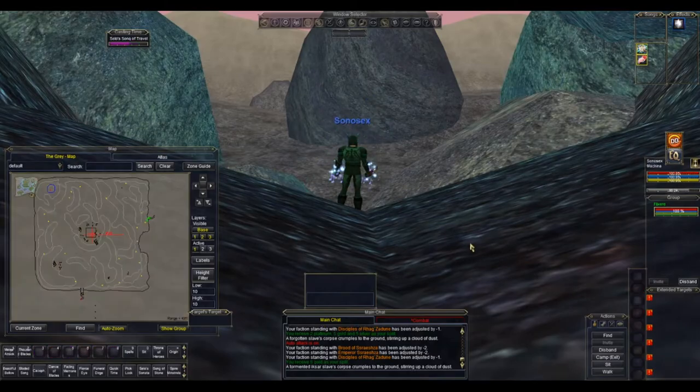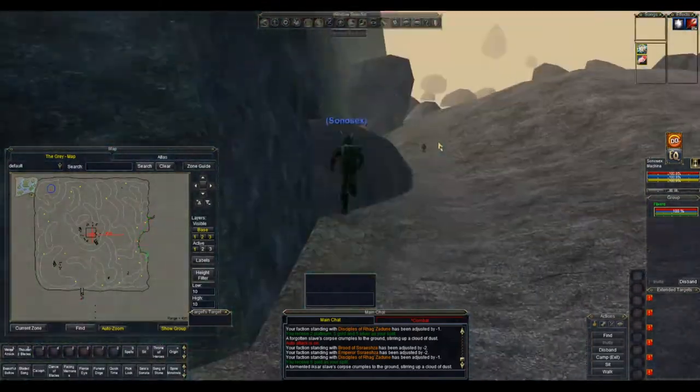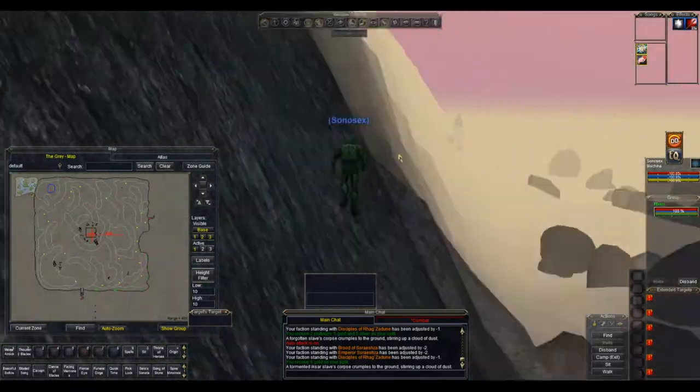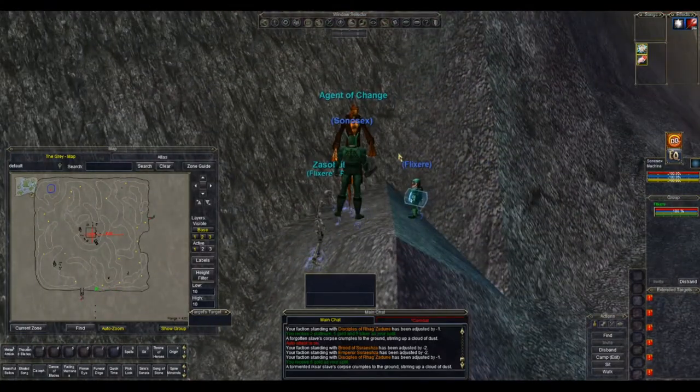There are lots of undead mobs in The Grey, so stick as close to the walls as you can because they're not messing around in this zone. Follow the wall all the way south, follow along the south wall, and then here is our AOC to Seratia's Temple.